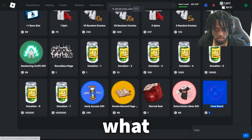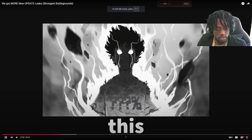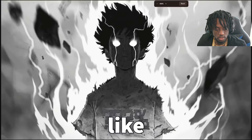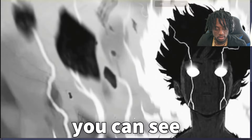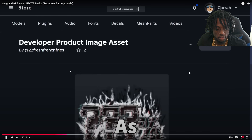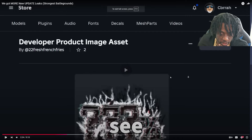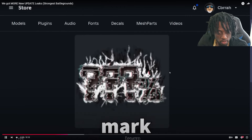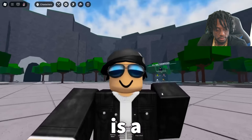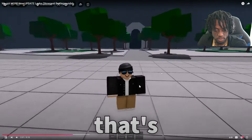Let's start with Boundless Rage. Take a look at this — it's Mob Psycho. My man looks absolutely cracked out of his mind. But if you look down here on his shirt, you can see question mark, question mark, question mark percent. And look right here — it's the exact same thing! Boundless Rage is a reference to Mob Psycho, and Mob Psycho is completely unrelated to One Punch Man. So we're getting a bunch of other animes coming to The Strongest Battlegrounds.